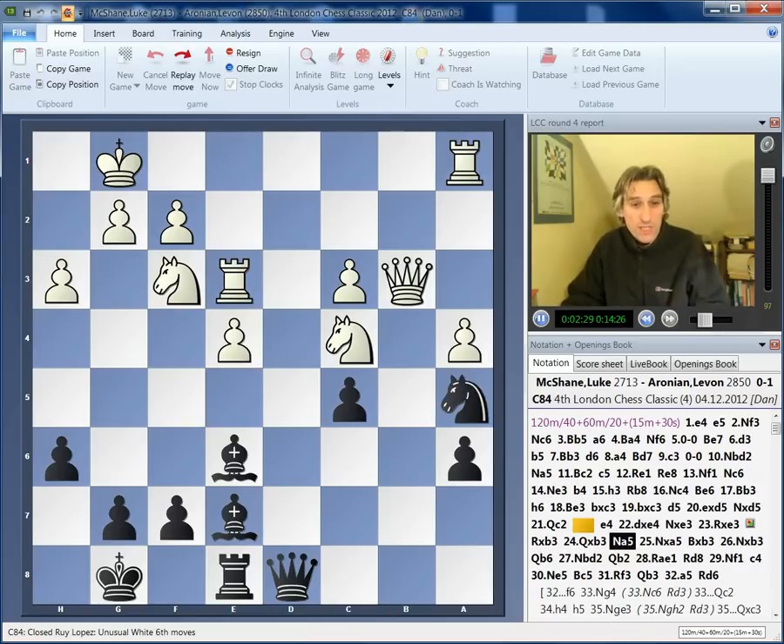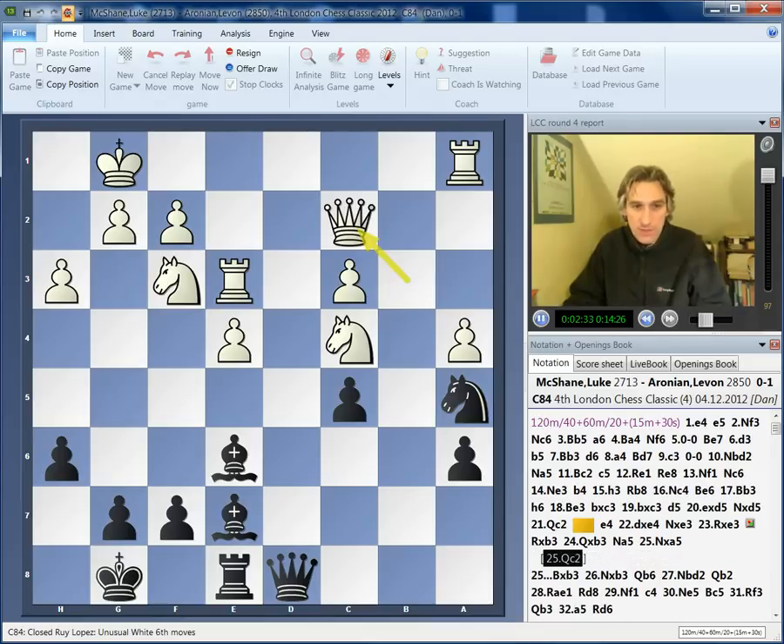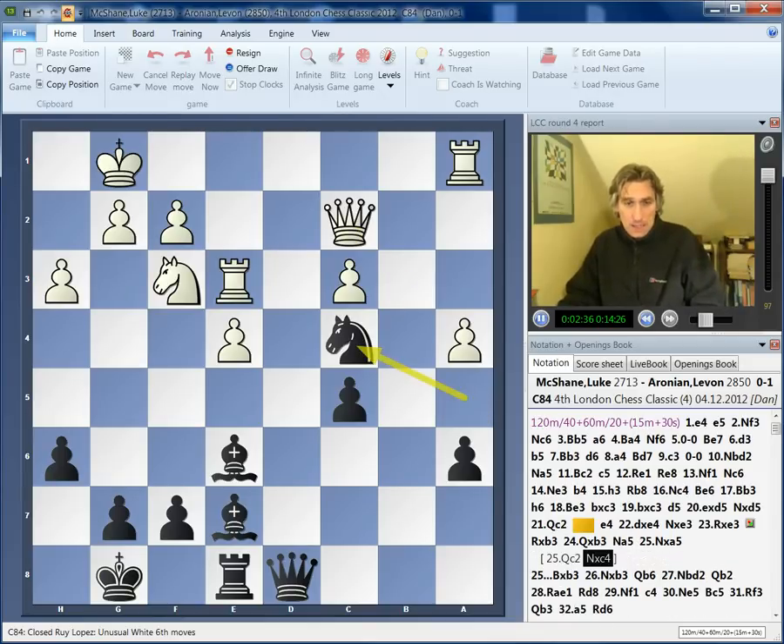If the queen retreats, let's say to c2, I think this position is absolutely hopeless. Black has two bishops against rook and pawn, but the point is that black has a very stable position, so this is simply winning for black.